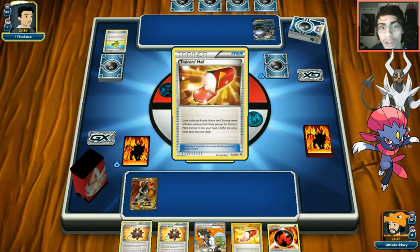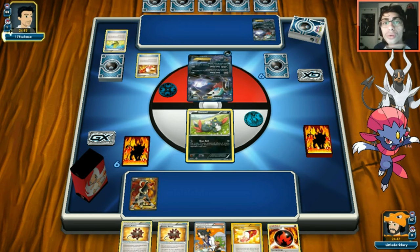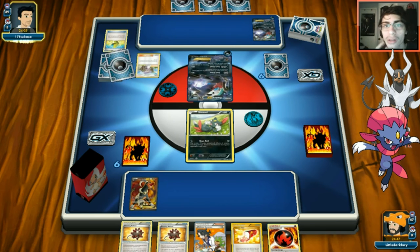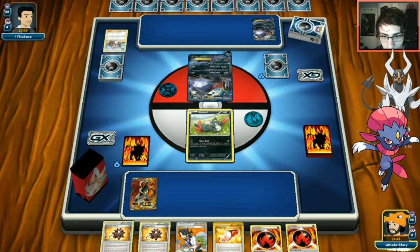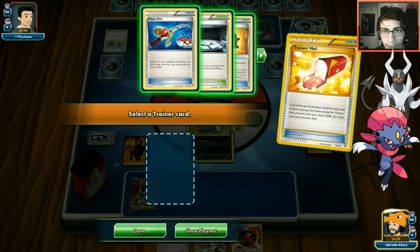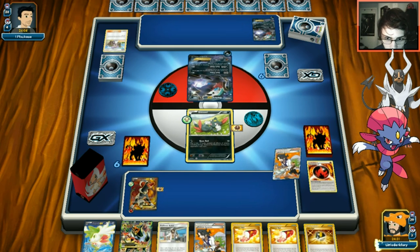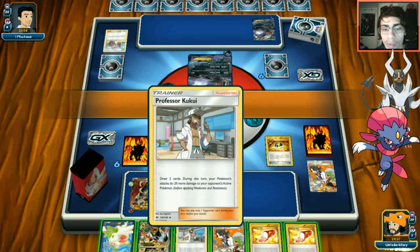Opponent uses Lillie for five and just passes. We can attach Burning Energy and want to N them but let's use Trainer's Mail first - hoping for a Spirit Link or N. We balloon the bench just in case of Escape Rope. We go with Sycamore and get a good hand. We grab ourselves a Hoopa EX.